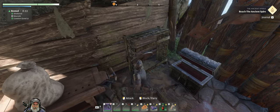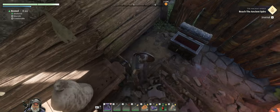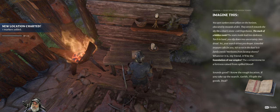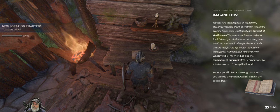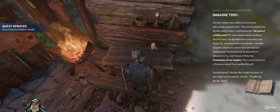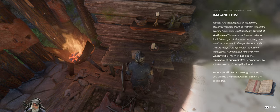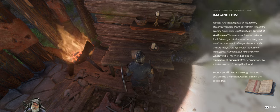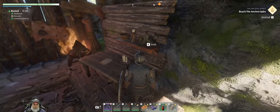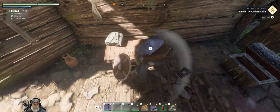Let's break this and see if we can get some metal from it — two metal scraps, cool. Let's read this note: 'You spot sunken stone pillars on the horizon obscured by mounds of dirt, they stretch towards the sky like a titan's stone cold finger bones — the mark of a hidden doom. The stairs inside lead into darkness. A morbid treasure calls for you — left to rot in the dust. Is it the family jewels, heirlooms from far away shores? Whatever it is, it'll be the foundation of your empire — cornerstone of a fortress raised from spilled blood. I know the rough location if you take up the search, Gareth — I'll split the goods, deal.' So that's leading us to a new side quest.